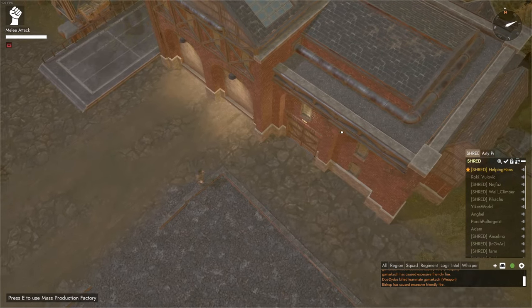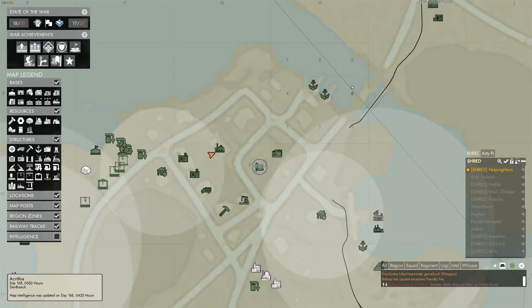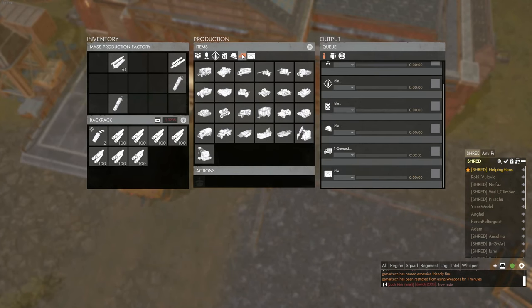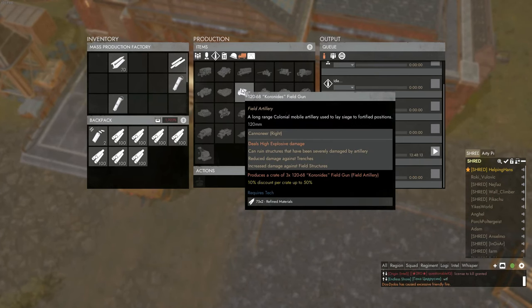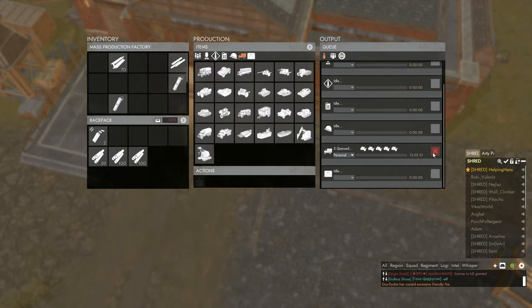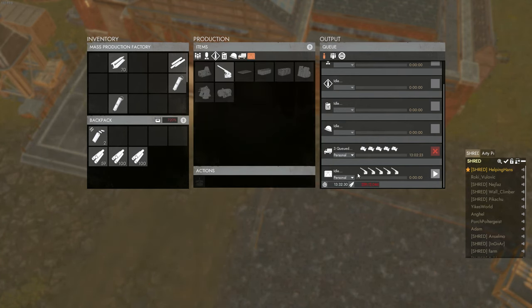It's also worth noting that you can mass produce these guns at a mass production factory located in the back lines. For the Colonial 120mm you can get 10% off the RMAT cost per crate, but not for the 150mm. Each crate has three guns and must be submitted to a storage depot or seaport so they can be accessed. Making guns in the mass production factory takes a long time, so make sure to factor this in when considering using this factory.